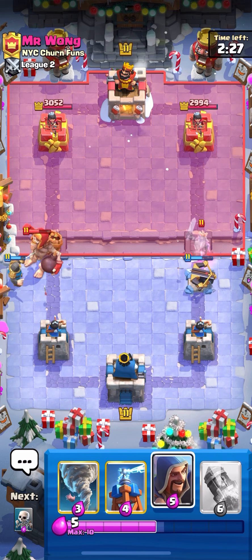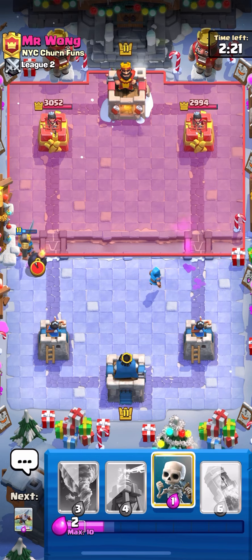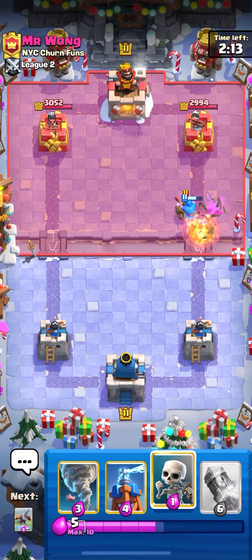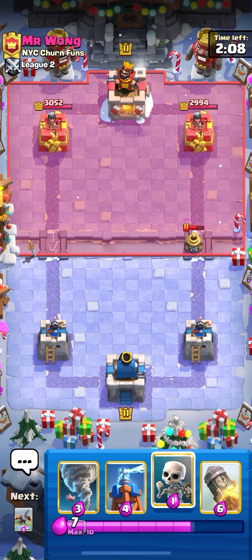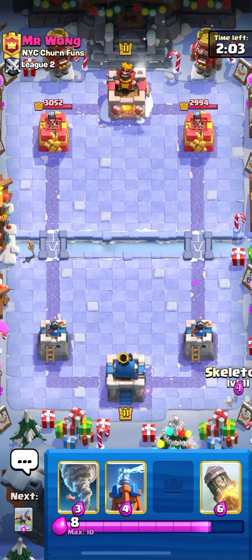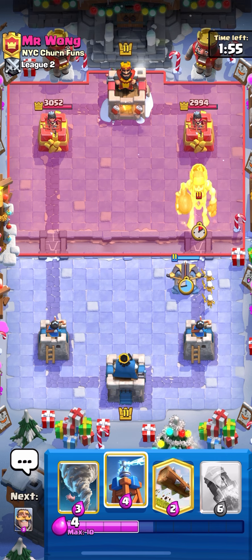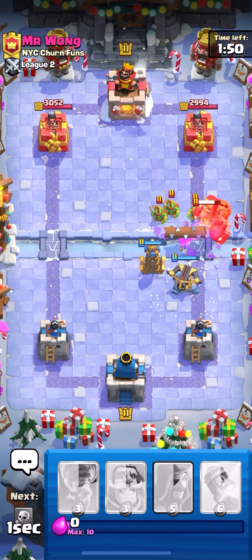Kind of similar to the first game — they're just playing so much Elixir in the back right off the bat, so I'm gonna try and punish that. Looks like he's playing Mother Witch, Giant Skeleton, Fisherman — probably an RG deck or something like that, with the Ghost. Wizard's gonna take out the Ghost pretty well, and should be a little bit annoying for him to deal with on defense. Looks like he has Zappies — it actually fries two of the Zappies. That's pretty nuts. We don't have to do anything. I love how much splash damage the Wizard gets.